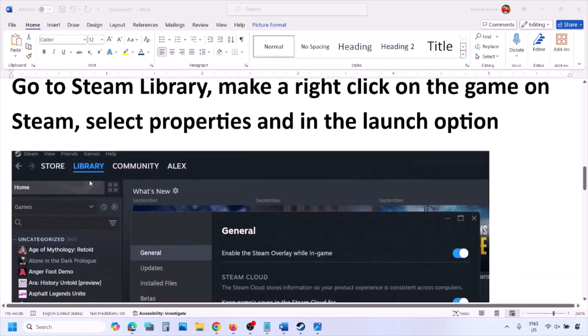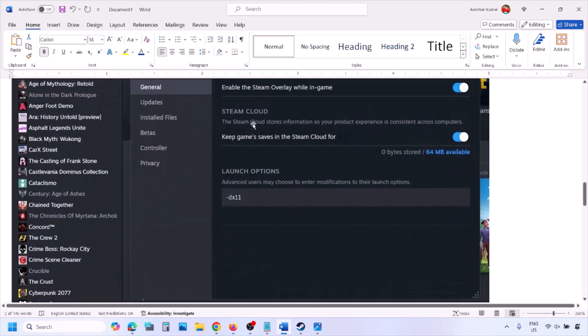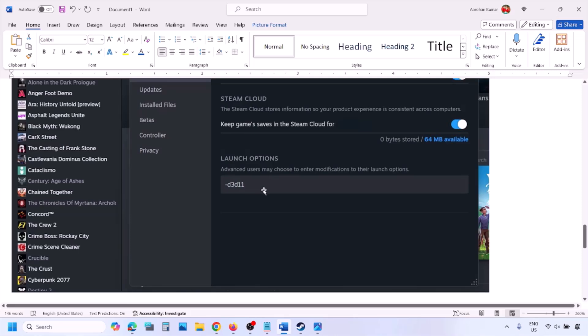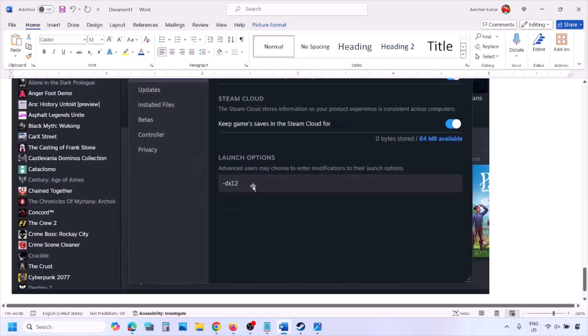Go to Steam library and then make a right click on your game. Select properties and then in the launch option type in -dx11 and then launch the game and check. If that does not work, type in -d3d11 and check. Still not working, type in -dx12 and then launch the game and check.